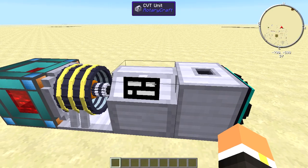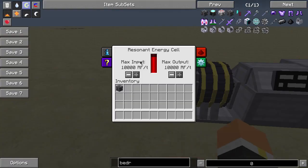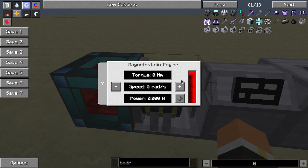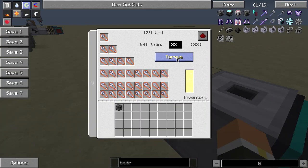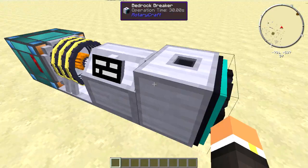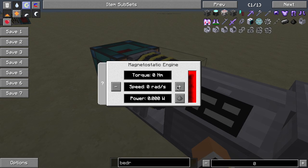Here's the basic power setup: this machine needs a bunch of torque — eight thousand one hundred and ninety-two, I believe. Here I have a resonant energy cell, a magneto static engine, a CBT unit with torque as the main ratio, and the Bedrock Breaker itself.